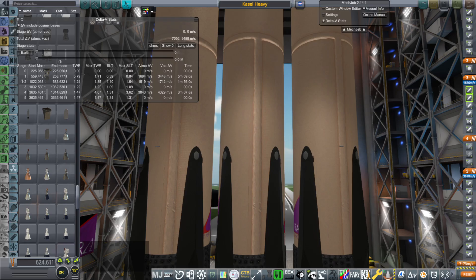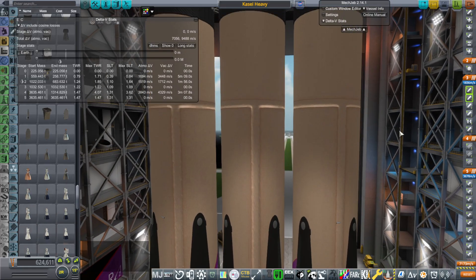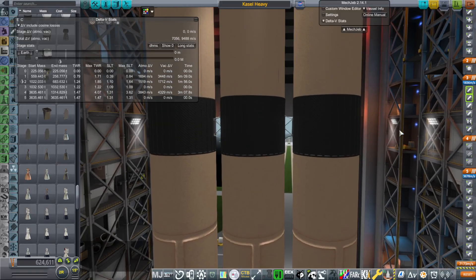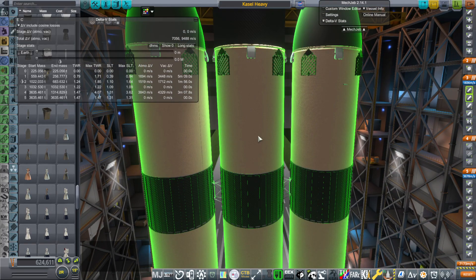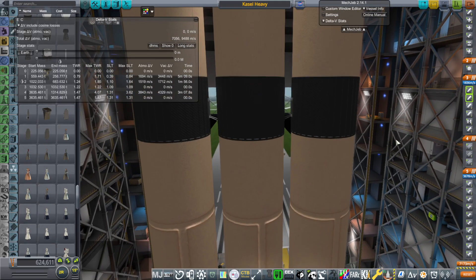During a Twitch live stream yesterday, somebody suggested I should do Kasei Heavy because I was having a little bit of trouble getting the desired payload to orbit, but it was just a tight margin. This would have been overkill, but I've decided to see what the payload capacity of this would be with the whole reusability thing on the boosters and core, though even SpaceX hasn't actually managed to reuse the core, I think, if I'm correct about that.